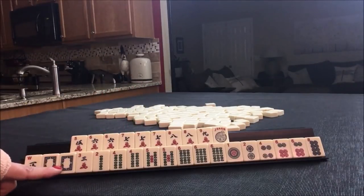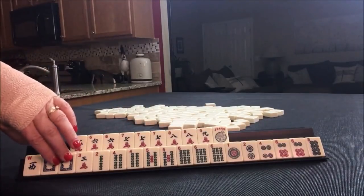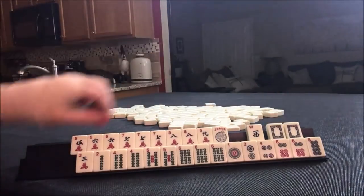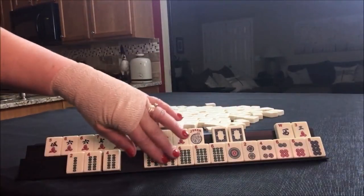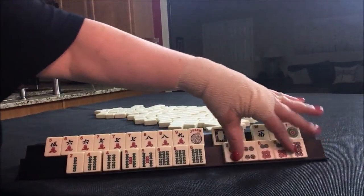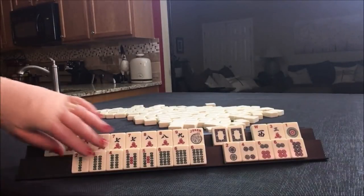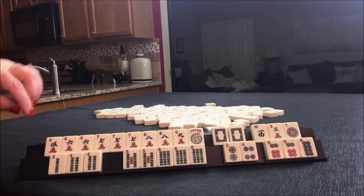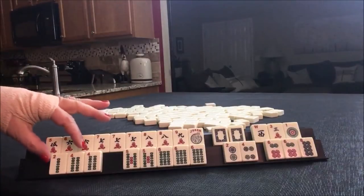Now down here we could do a two, four, six, eight hand. Or let's see — be nice to use these. Look at all these pairs in here. I was thinking we could do a year hand but we'd have to throw away two pairs and a pong — no. We'll use them as joker bait. Two, four, six, eight; two, four, six, eight. Let's see about a two, four, six, eight in two suits.